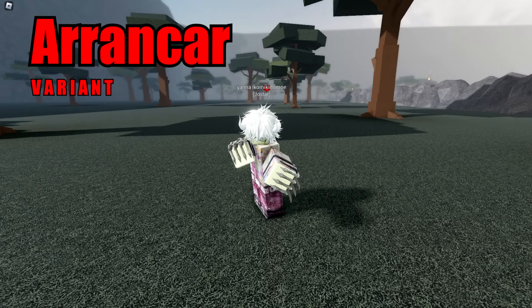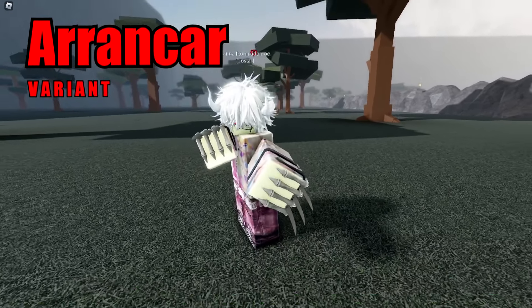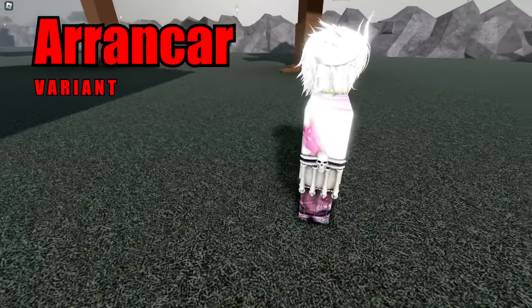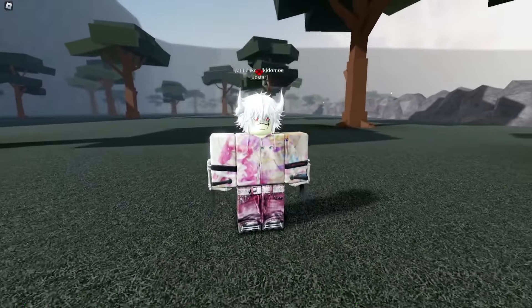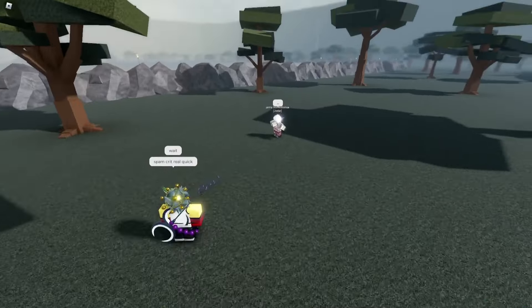Coming up first, we have the Arrancar variant, and it has this model claw-like right here. It's a very cool one because each of these variants have their own model — so for Arrancar, this is how it looks like. For the crit, you will do a spinning kick right there.